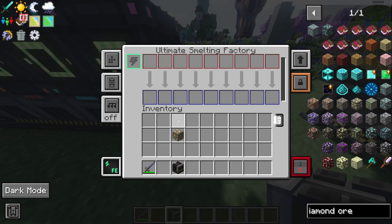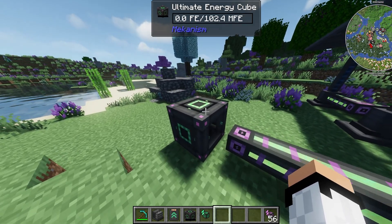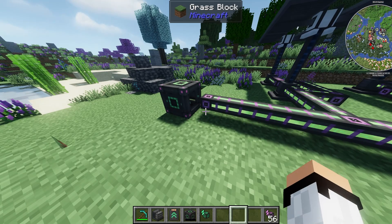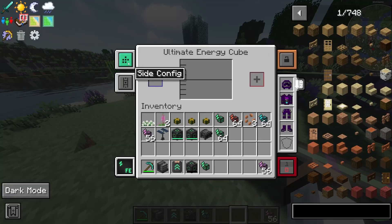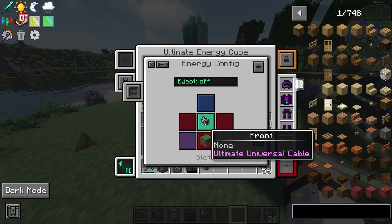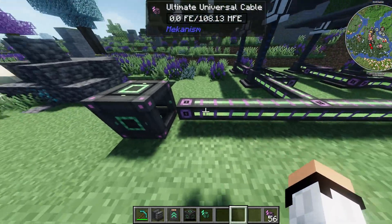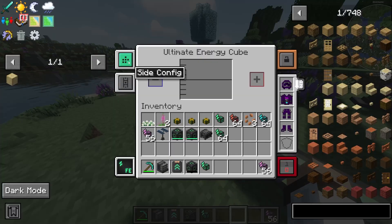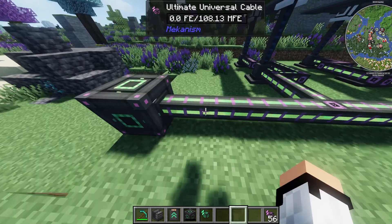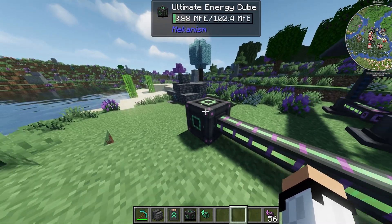Mekanism also has something called side configuration. If I put a cable on the top it connects, but on another side it doesn't — there's a reason for that. If you open up the cube and go to side configuration, you can see the labels for top, left, right, bottom, front. If a side says 'none,' you need to left-click to change it to 'input' so energy starts flowing into the cube. Some machines need to be configured this way or they won't work.